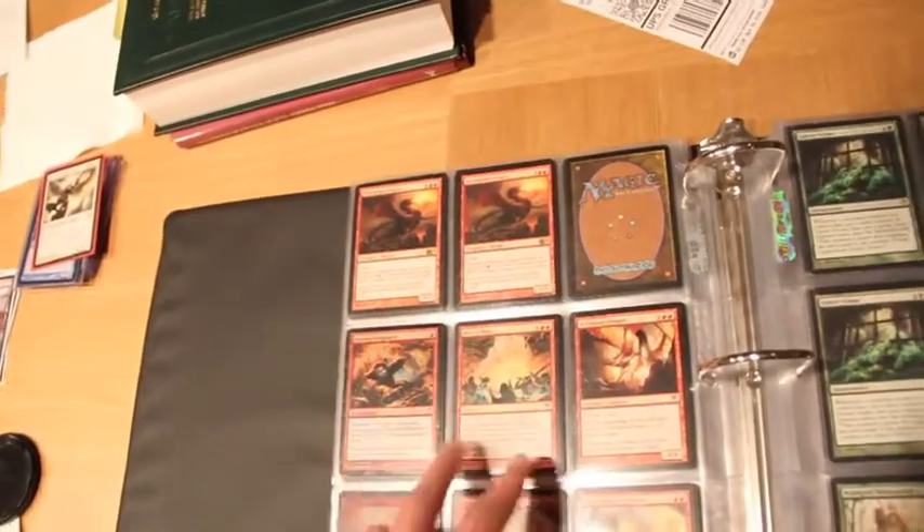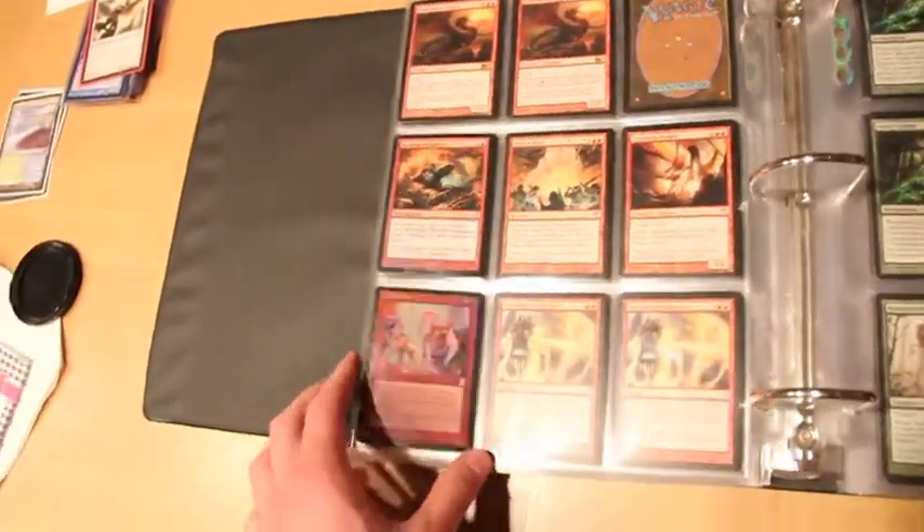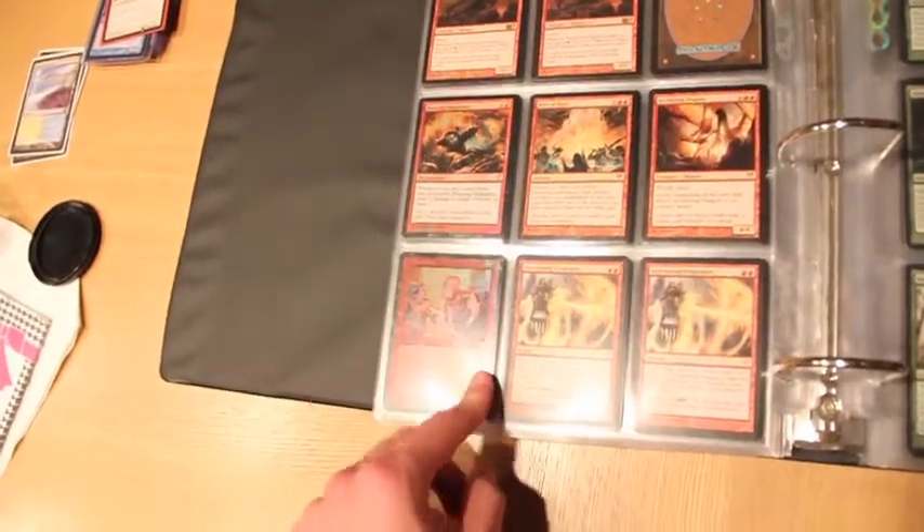Three Thunderous Wraths, Reverberate, four Galvanoths, Hawkeye Igniter, two Flay of the Dragons, a Foil Burning Vengeance, a Rite the Ruins, Archwing Dragon, and a Foil Browbeat from Time Spiral.